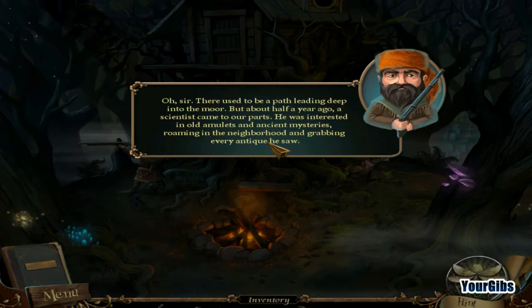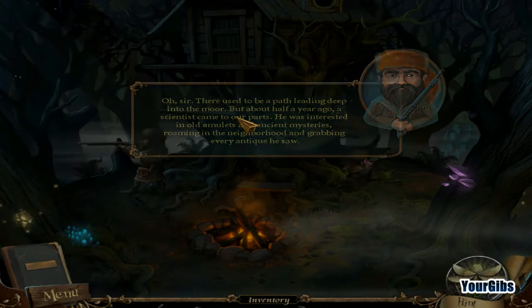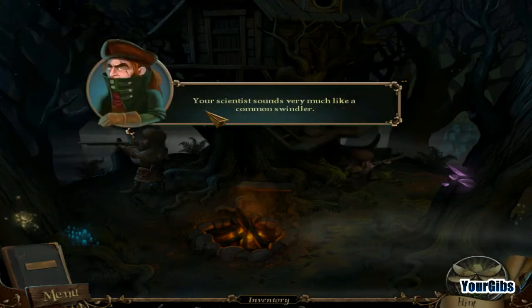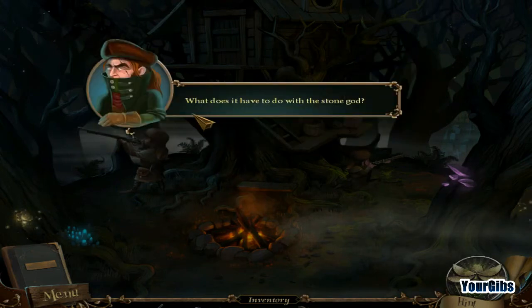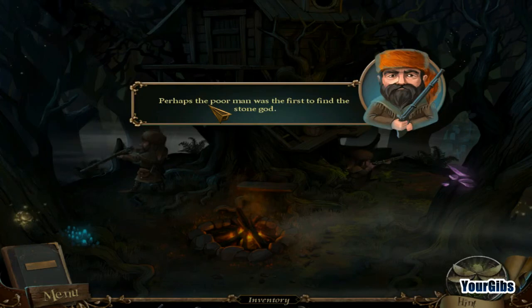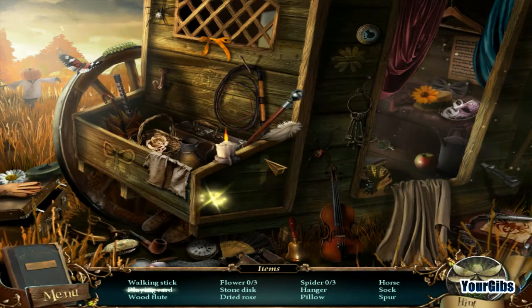On the edge of the moor I saw a stone toad which had some part - behind it is an impassable bog. There used to be a path leading deep into the moor, but about half a year ago a scientist came to our parts. He was interested in old amulets and ancient mysteries, roaming the neighborhood and grabbing everything antique he saw. Your scientist sounds very much like a common swindler! He packed it all on a cart but could never escape - on his way back he was attacked by robbers, who stole his horses and plundered the valuables. Perhaps the poor man was the first to find the stone toad.